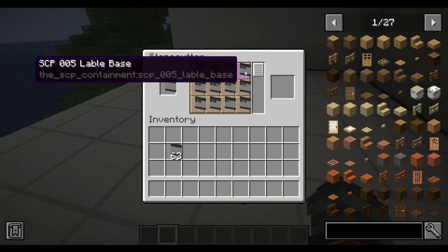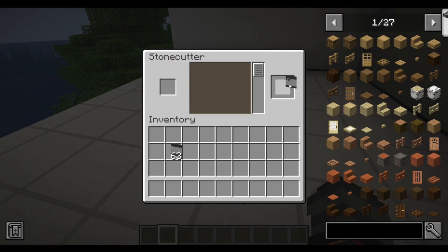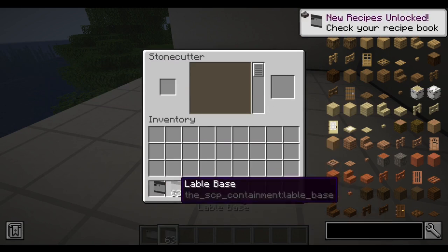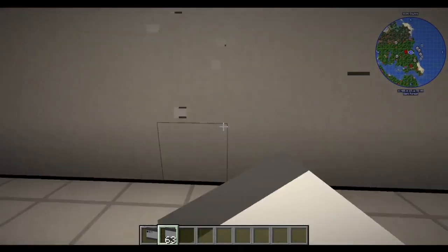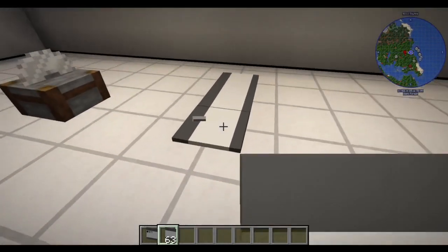So let's say you want a base label for 111 — okay, you can have that. Just for context, you can actually place these, so if you want to use them as decor, they can technically be placed. And you can place them on the floor as well, if you want to use them as a carpet.